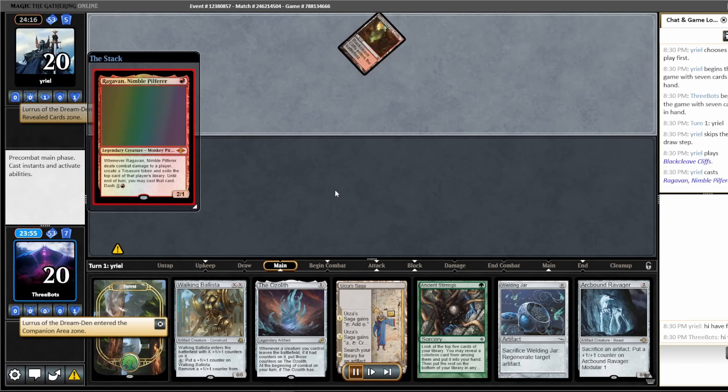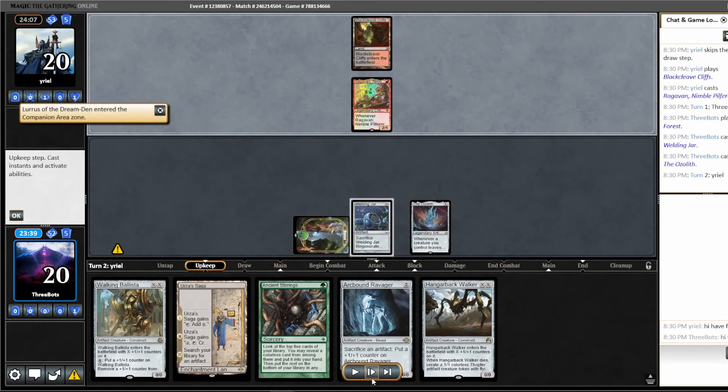They're a Lurrus deck. They start off with a Ragavan, so that probably means they're on Grixis Shadow. Also, I said I was going to do this all in one take, but I haven't even looked at the replays since I played them. So if I missed something, be sure to let me know in the comments.